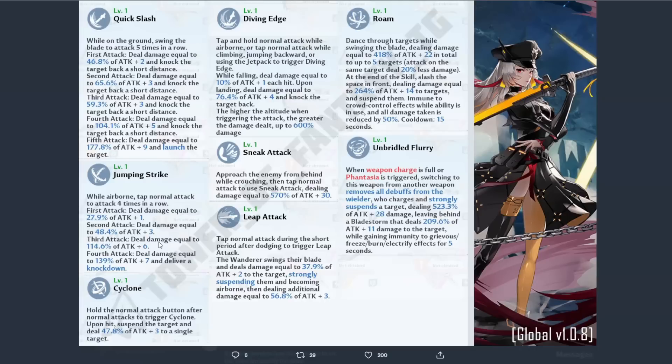Then we get into her Cyclone — hold the normal attack button after normal attacks to trigger Cyclone. Upon hit, suspend the target and deal a certain amount of damage to a single target.